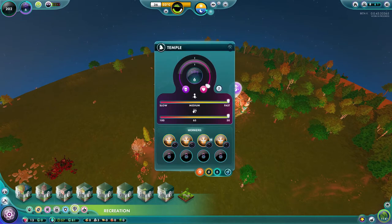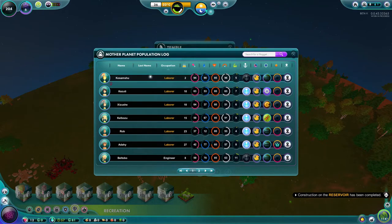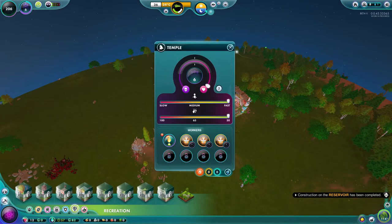At the moment we have four working slots available — we're just going to do one. If you fill up all of these, that means you only have two people doing labor, so we just want one for the moment.